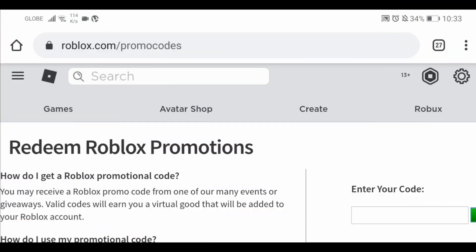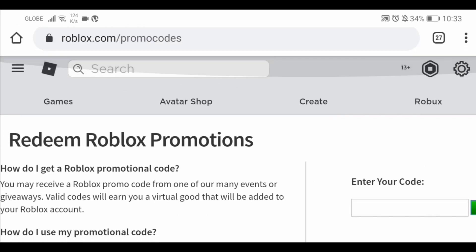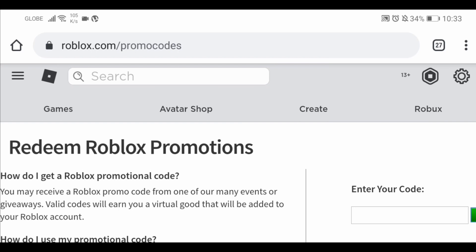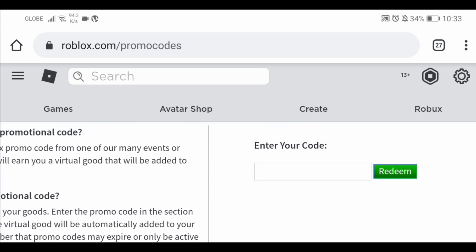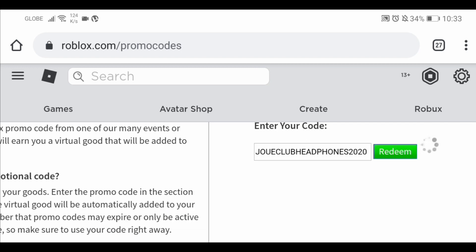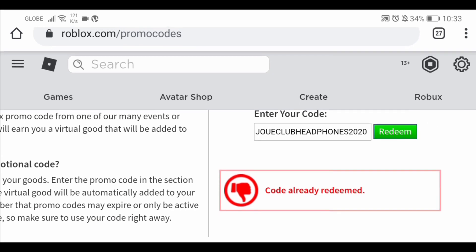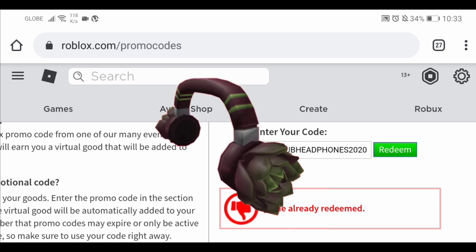Go to roblox.com/promo code and enter the promo code that I'm gonna be showing you guys. Enter 'Joey Joey Club headphones 2020' then press redeem. I already redeemed it, so that's what the headphone is gonna look like.